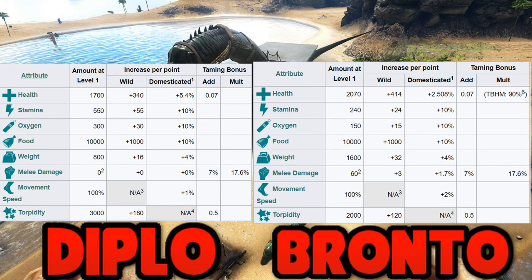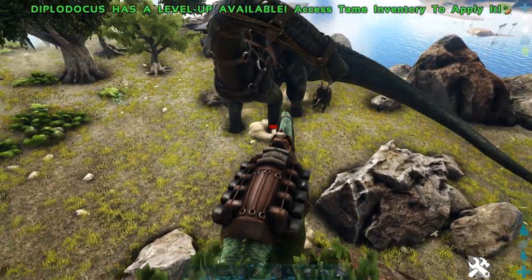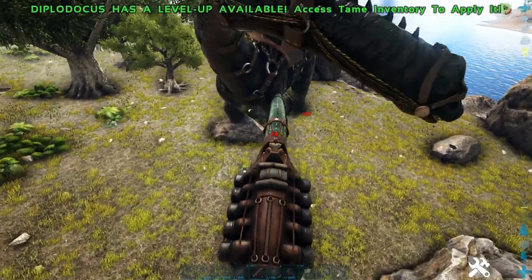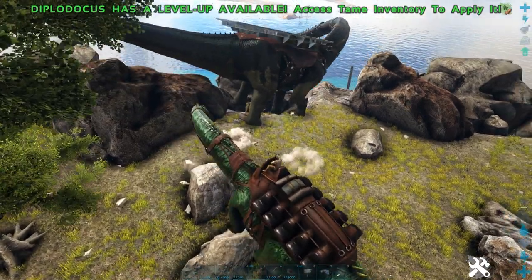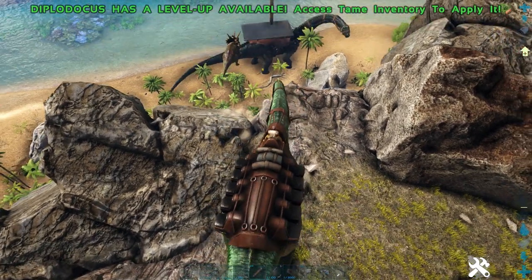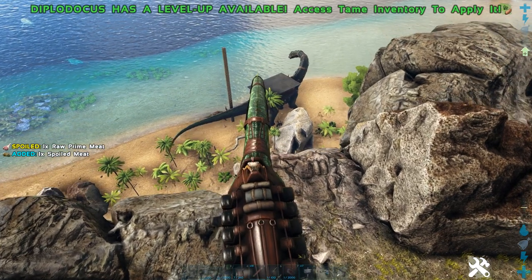I'm gonna do the 1v1. Since it's only two of them, but the Diplo can't even do damage, I guess we'll just do it anyway. So my objective is to push the Bronto off the cliff, and the Bronto's objective is to kill me. Before I said the Diplo might not be able to push — oh! The Diplo won! The knockback is so good for these guys. I don't think he can do it to a Titanosaur, but maybe he can — that would be so dumb.